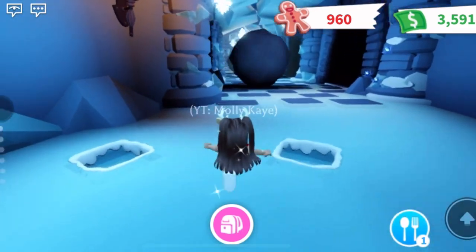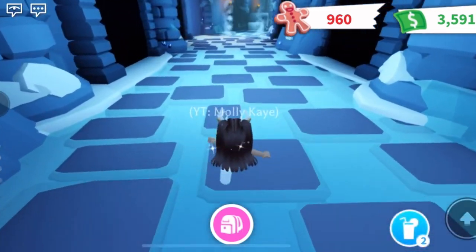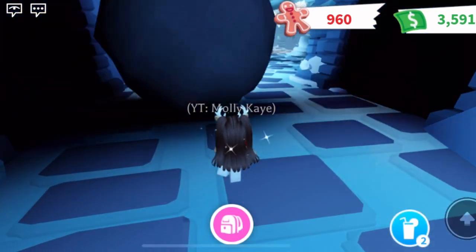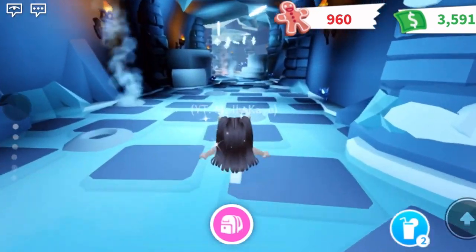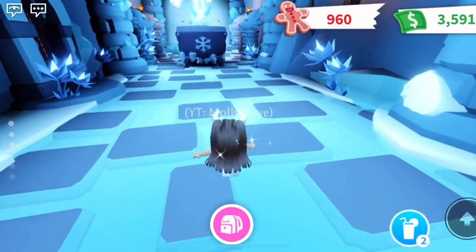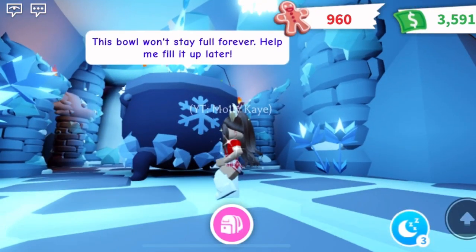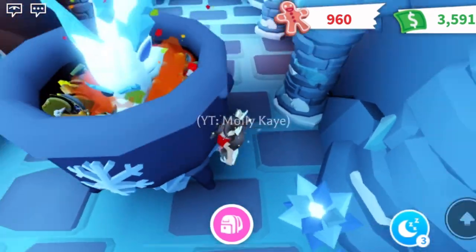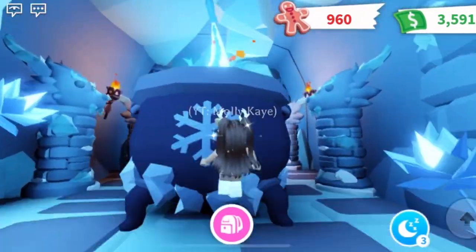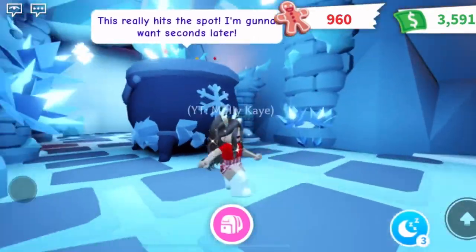How far is this castle? There's the Frost Fury, guys! Wait — this minigame hasn't even started yet. I think that's the exit. It says: 'This bowl won't stay full forever — help me feed it.' That's like a bunch of food up there. Why does the Frost Fury need help? It says: 'This really hits the spot, I'm gonna want seconds later.' This is so funny!